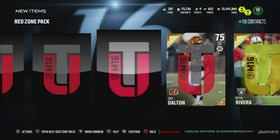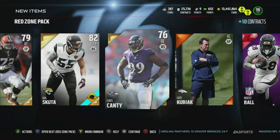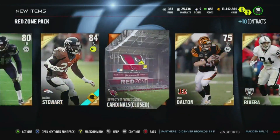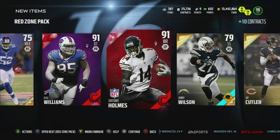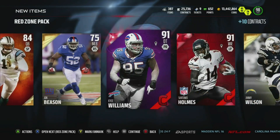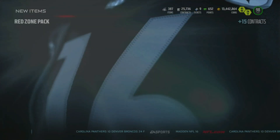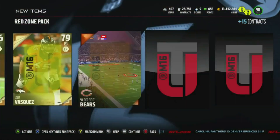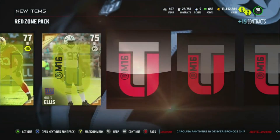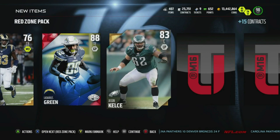94 Monte Ball. And I see one more red — 91 twins! We're getting a bunch of campus hero elites. Okay, last four packs remaining.